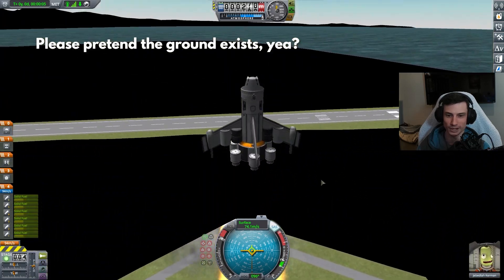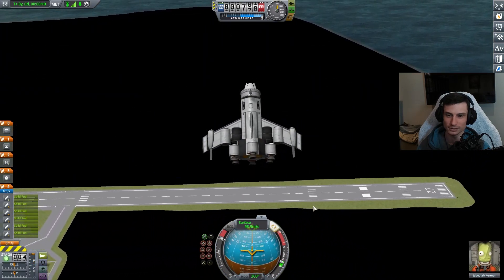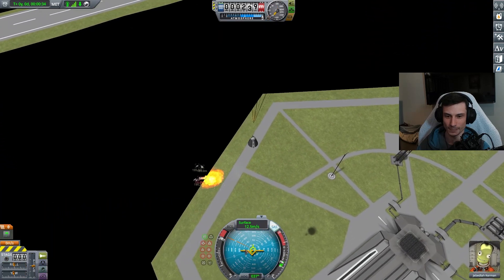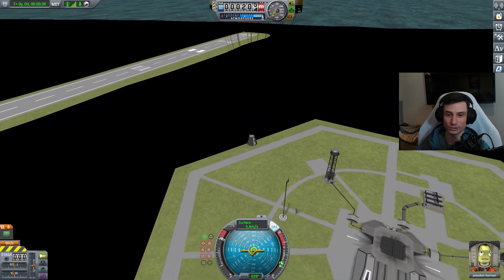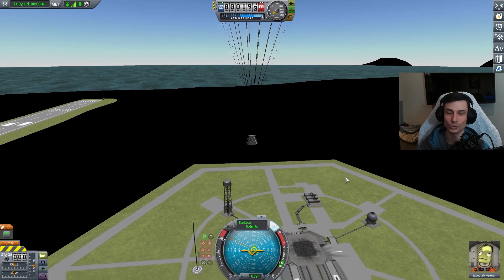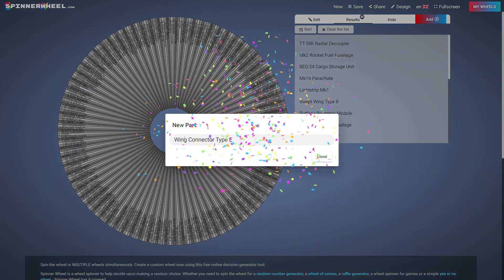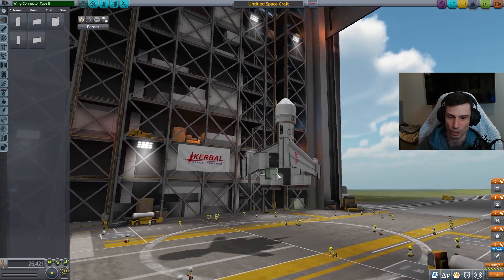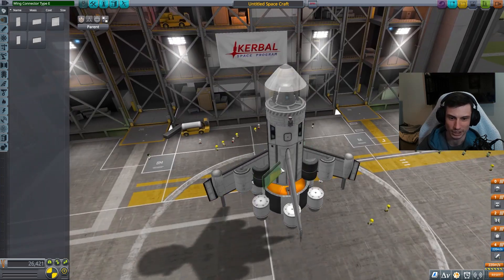Man, that's a smooth flight. Let's see how high can we go? Just immediately flip over. Well, I would call this mission so far a success. We've launched, we have left the launch pad. What are we adding next? Wing connector type E. I'm actually having some hope for this monstrosity of a flying machine - not much, but I do have some hope.